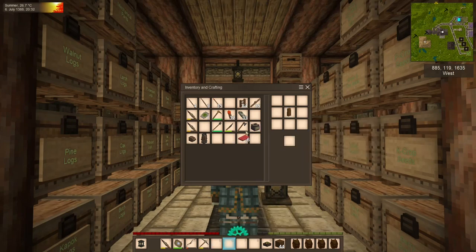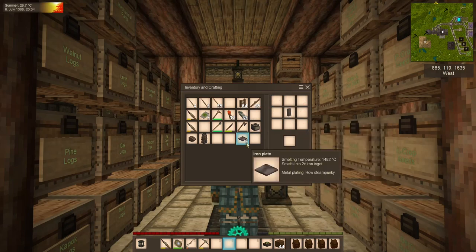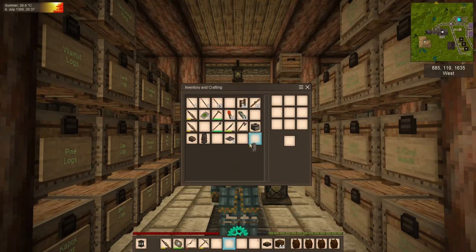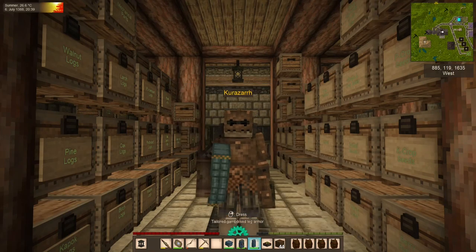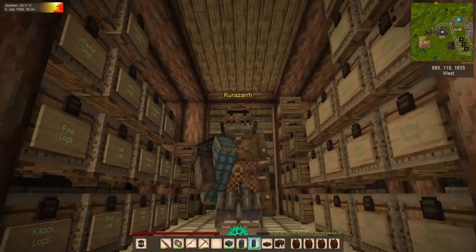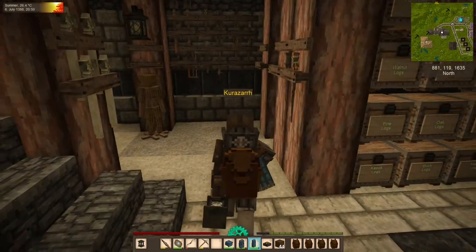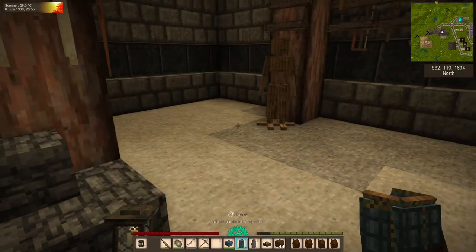Right, pants. Chain leg armor, iron plates, and then we should be able to make plate leg armor. Now we can put these on. We look dangerous and somewhat mismatched, but at least the cuirass covers our thighs a little. And boy, are we slow - clonk, clonk, clonk. Let's put our regular armor back on, because we have one more thing to make.